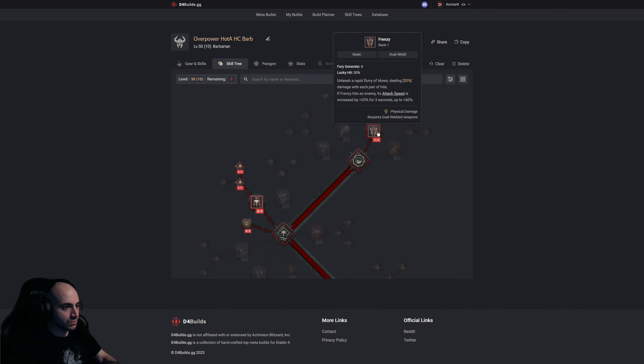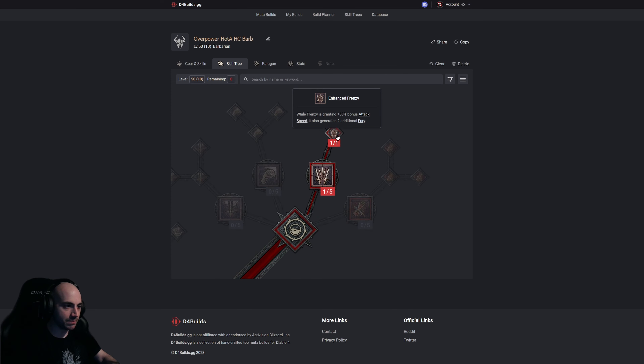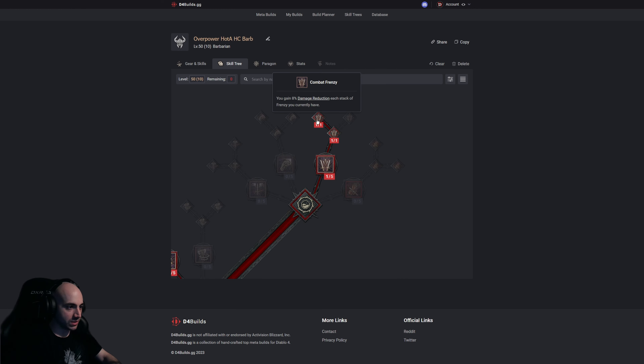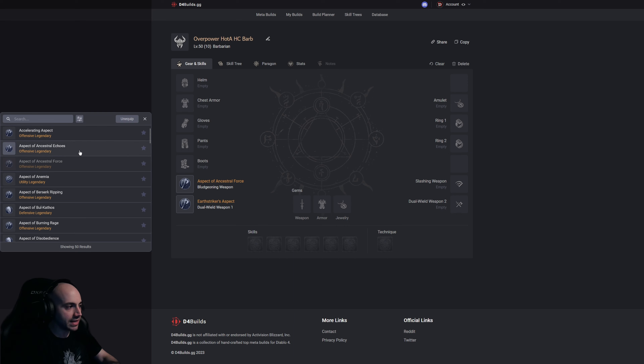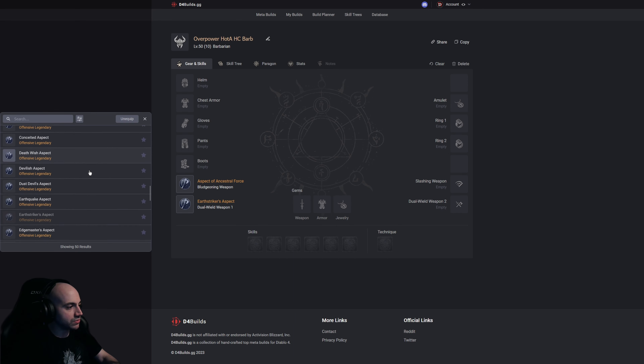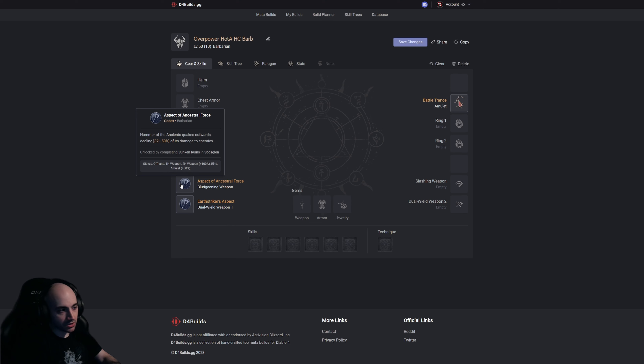Frenzy — we love it. Wielding increases attack speed up to 60% with three charges, generates two additional fury to help generate fury quickly, and gives 8% damage reduction per stack, so that's 24% damage reduction total. You can also get a legendary amulet that increases your frenzy stacks by two, which further increases your damage reduction and also gives attack speed increase with your other skills like Hammer of the Ancients.